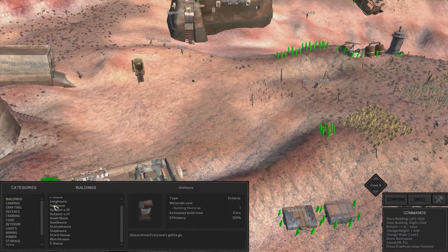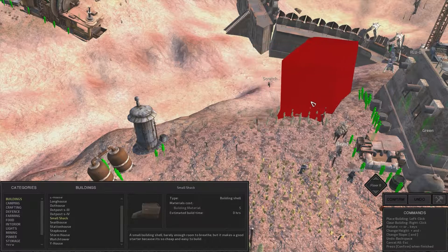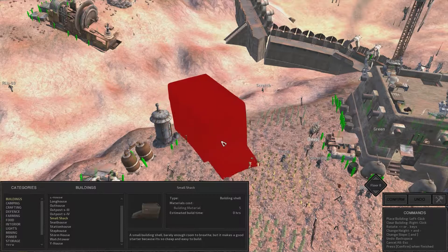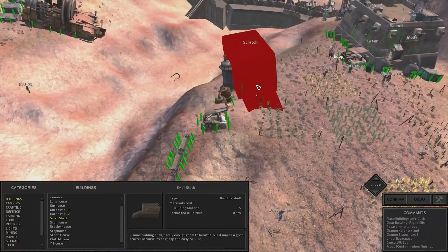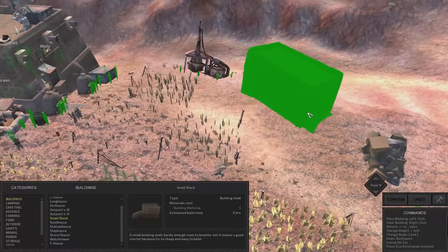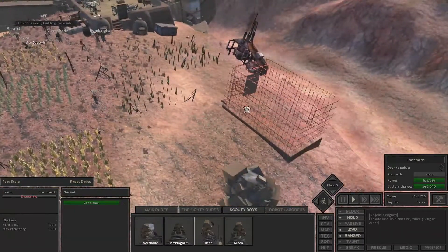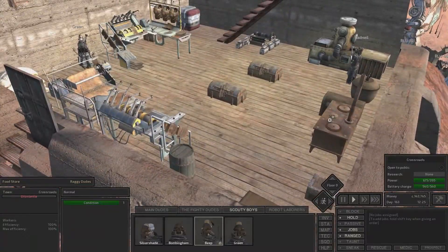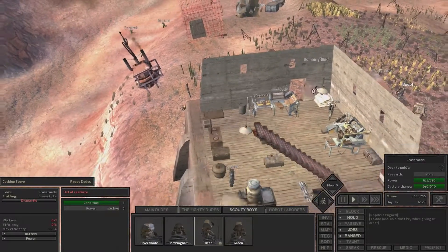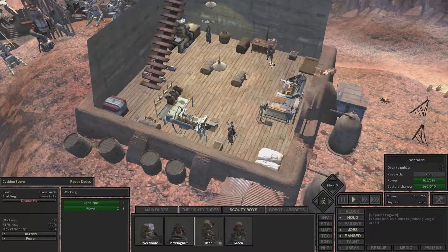I'm going to build a tiny little building that's basically just going to be cooking stations — a small shack. I think that's big enough and it can go somewhere around here. I don't want to stick it right in front of the bread production line, but over here is not bad. In here we'll put up three cooking stoves and assign Molly to all three, which will hopefully also fix the clipping she experiences around this corner.